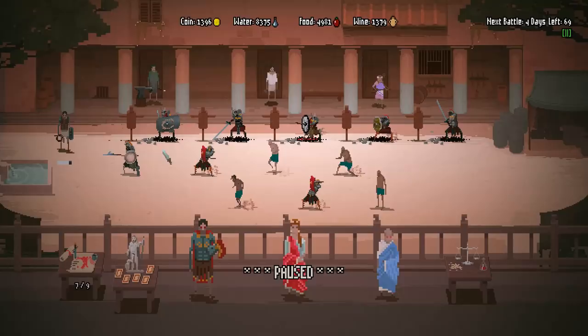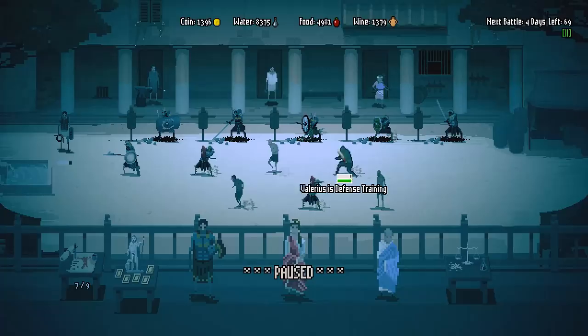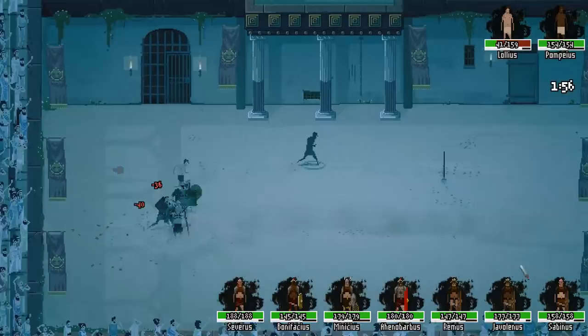Tip number two: sometimes you get sent into battles that you basically cannot win. For that reason it's good to have some cannon fodder around. At the moment I have four slaves that I haven't equipped at all, and that will help me when I get into such a match. I don't want to reject the terms, so I will just send in some slaves to die and still get some standing and coin without actually having to reject the match's terms.